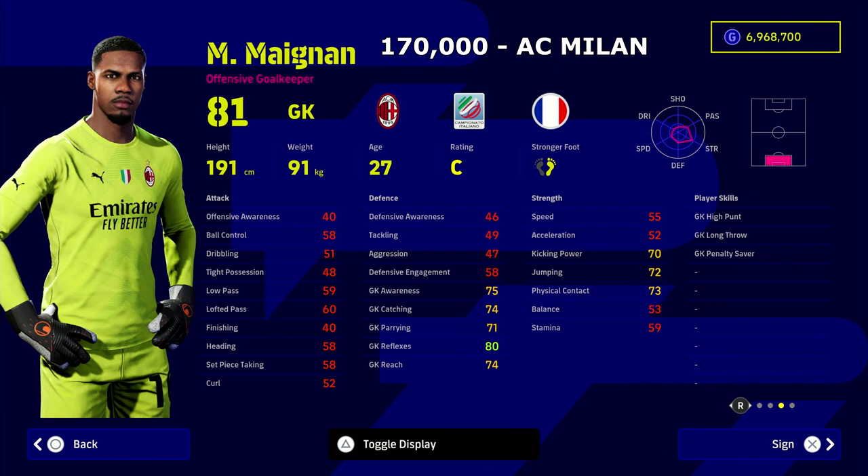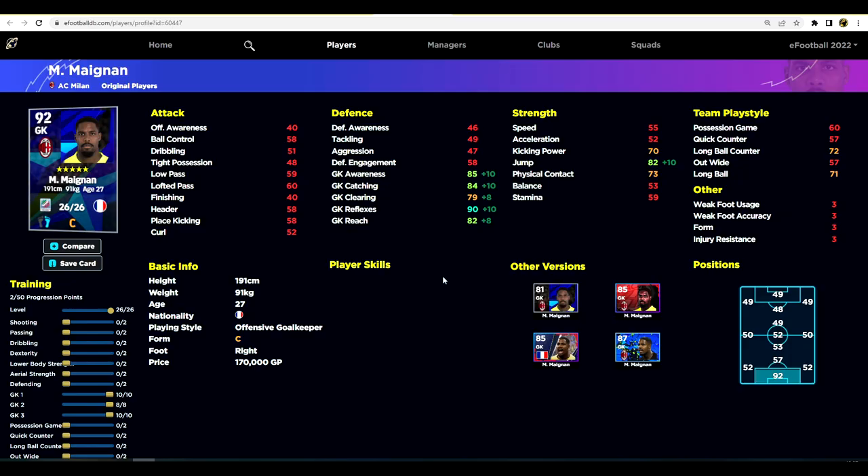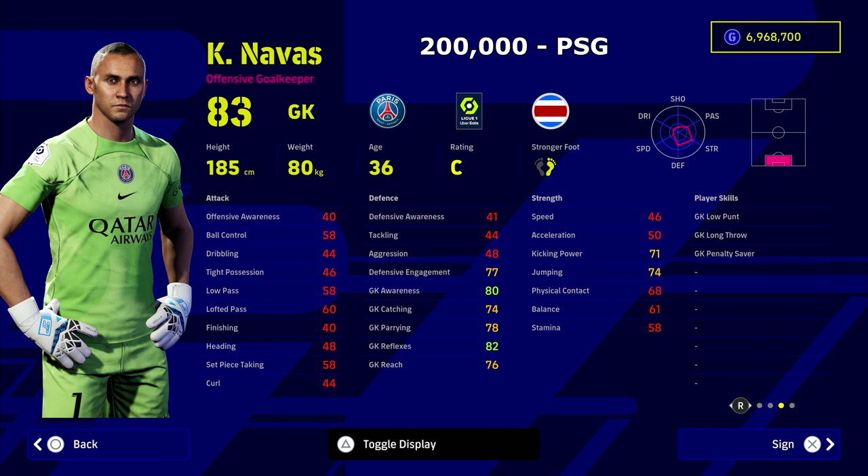We've also got AC Milan's Maignan. This guy is probably one of the favorite players of many people. I see a lot of people using the free version of this guy with the French pack, but you can train him up very similarly to what I have trained him here. He goes to a 92. If you have the French free version of him, which came a couple of weeks back with the free login bonus — 90 reflexes. His clearing lets him down, but as I said you don't need to focus too much on that. For 170,000 he makes up for it — he just seems to always get on the end of stuff.